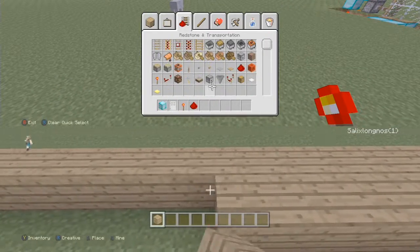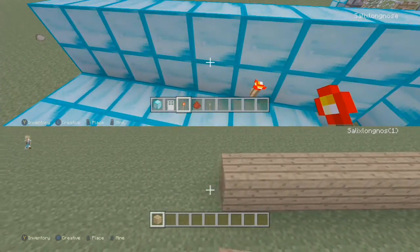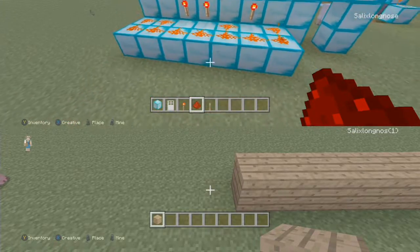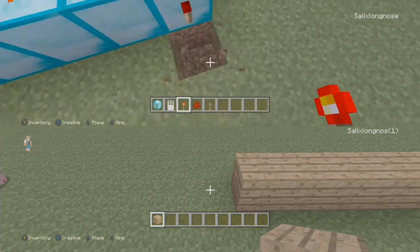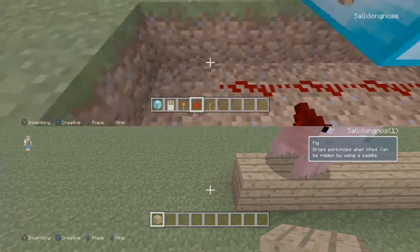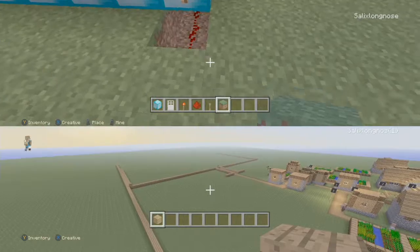Then just make the redstone go along to the end here and make it two wide — like that. You need a lever of course. Place it all along, then place redstone torches wherever you want to pull, and it makes it go on. I'll just do three and put a lot of redstone here so it goes like this. Place a redstone torch there and just make it go like this. Of course you need grass to cover it up.